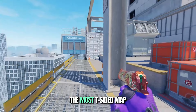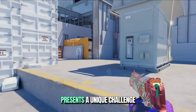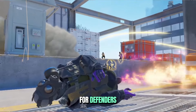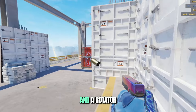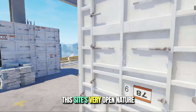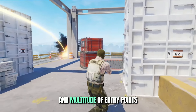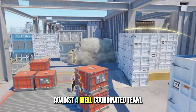Is Vertigo the most T-sided map ever in CS2? The B-side on Vertigo presents a unique challenge for defenders, typically guarded by one anchor and a rotator who also has to cover mid. This side's very open nature and multitude of entry points make it a nightmare to defend against a well-coordinated team.